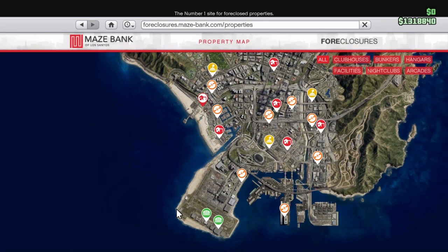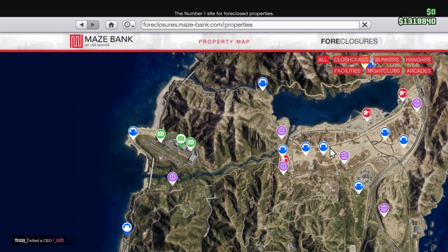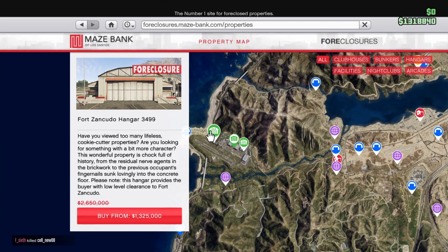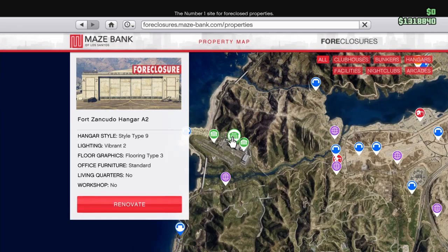Let me show you guys the prices of the Fort Zancudo hangers. As you can see, the hangers in LSIA are not close to any of the businesses. Now look at the Fort Zancudo ones — they're close to two places. If you go into your Motorcycle Club, you will see all the MC businesses around it: cocaine, meth, everything. The lowest priced one here right now is 1 million and the second one is 1.3 million.